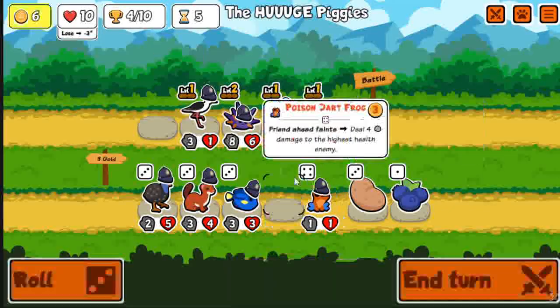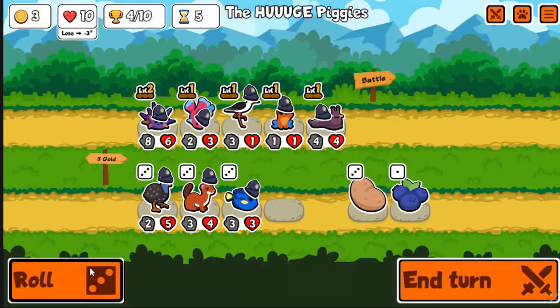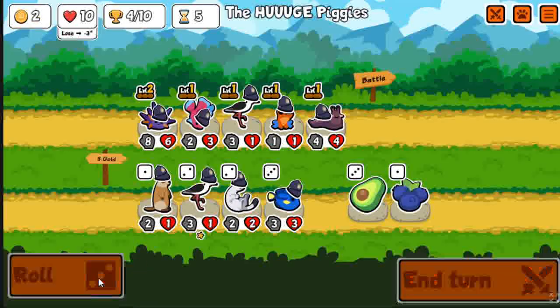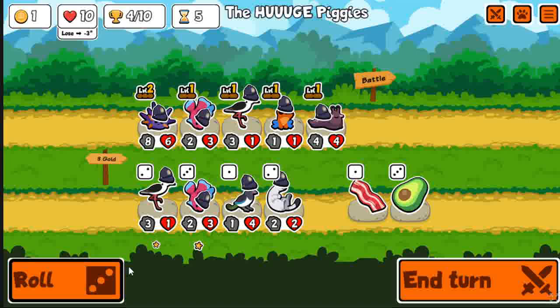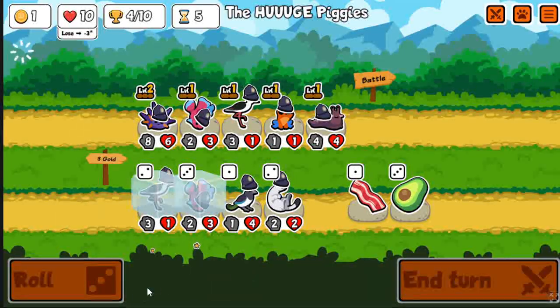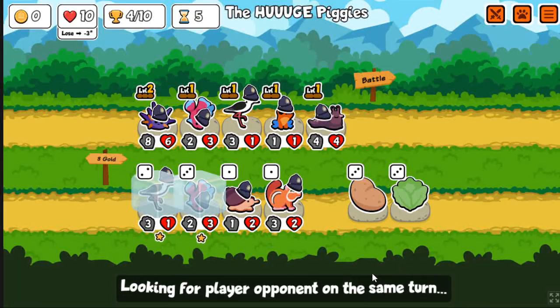I immediately hit the slug, so that's already like a 7/7 if it doesn't get sniped. And there's the poison dart frog — just absolutely insane. Immediately I'm going to get 12 damage here and it's only turn five. This is almost equivalent to a snake — it does one less damage and it hits the highest health enemy, but damage-wise it just feels extremely good.